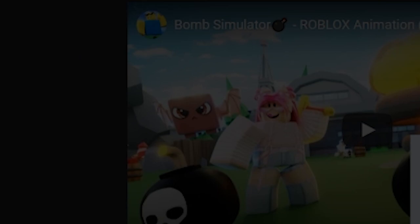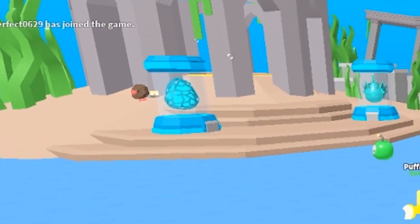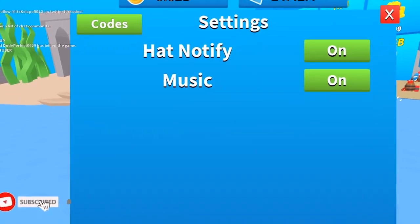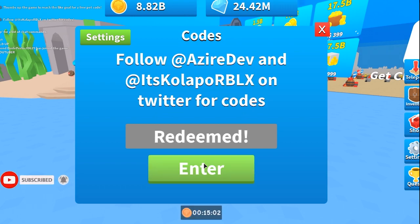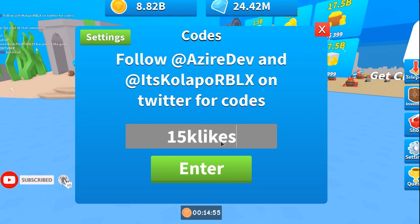To redeem codes, head over to the settings option and once you hit that, hit codes — pretty easy. The first code we're gonna use is 'free boost,' which gives you a 15-minute coin boost.